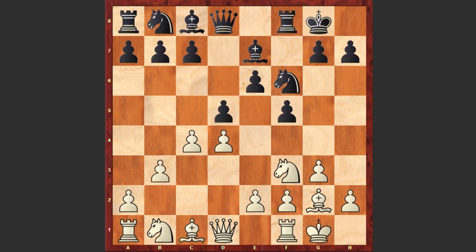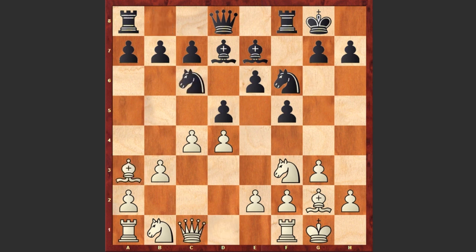b3, Bd7, Ba3, Nc6, Qc1 and a5. We see a Stonewall-type formation, but Black also plays a5, which reminds me of the Buenos Aires variation where the Black knight is looking for an outpost on the b4 square. Bxe7.